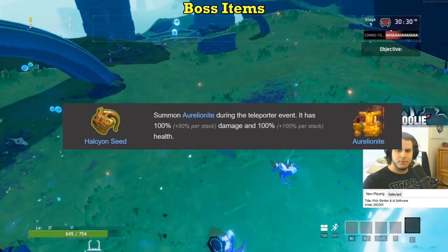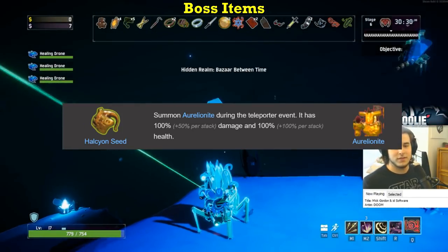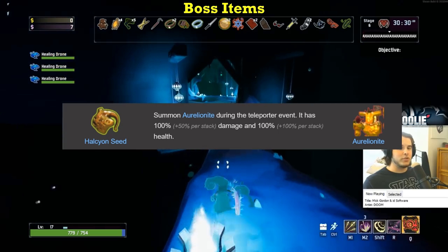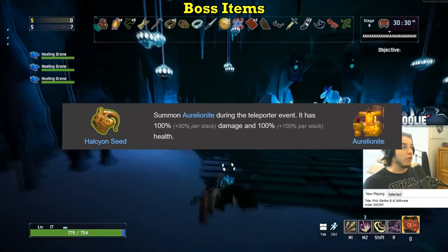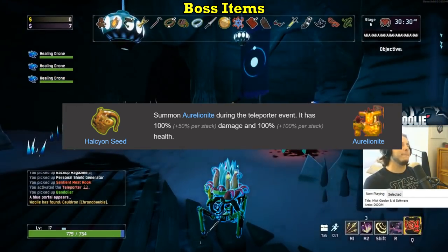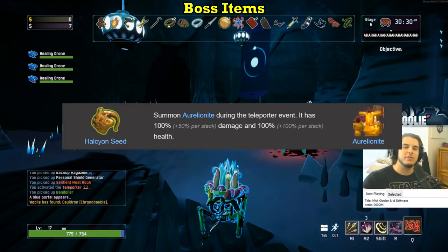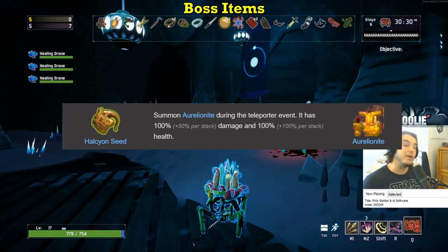The Halcyon Seed is one of the new boss items and it gets a C. You get this from killing Aurelionite in the gold portal — activate all seven beacons and kill him before reactivating any of them. Getting to see Aurelionite spawn at every teleporter event is awesome, and yes, he is friendly. However, again, the AI is just trash. He'll focus the lower HP enemies more often than not, and much like regular titans, can easily mess up his own beam. It's cool but it's not that useful — I'd rather get a Titanic Neural any day, so C.